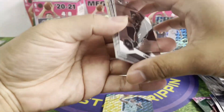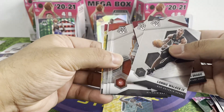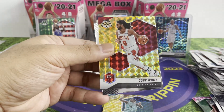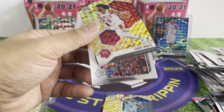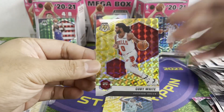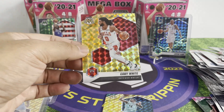All right guys, what do we got? What's that at the back, hopefully something different. Fathom — oh, Coby White. White is not his rookie, you know, so that's wasted. Such a nice card though — I think because of the color combination, you can never go wrong with that.